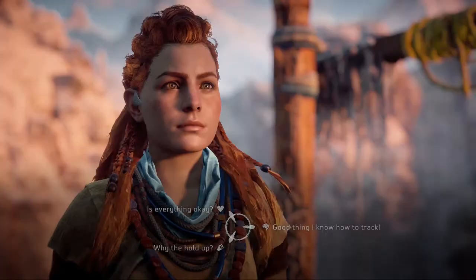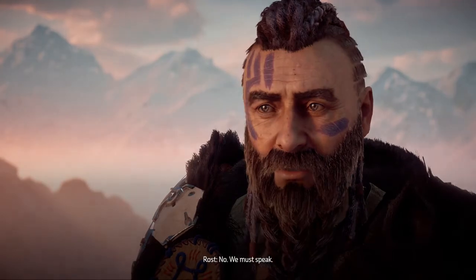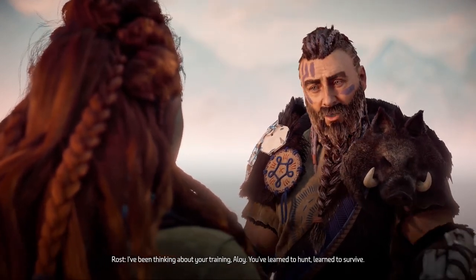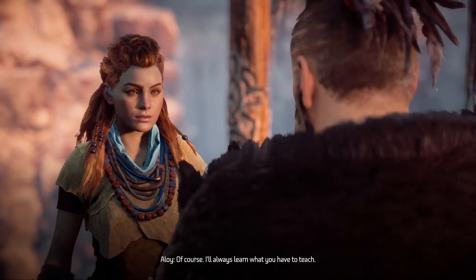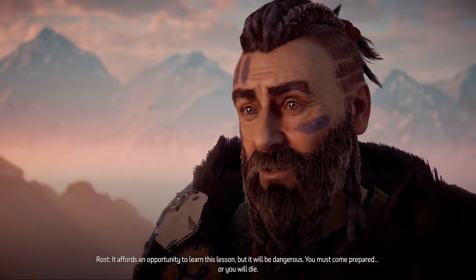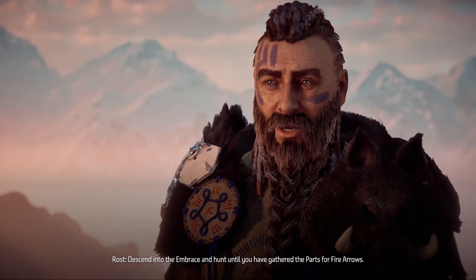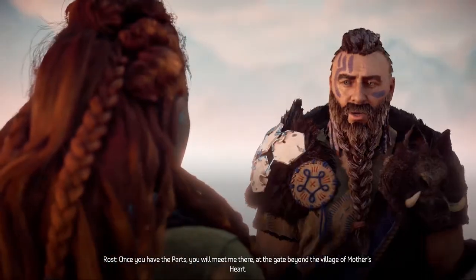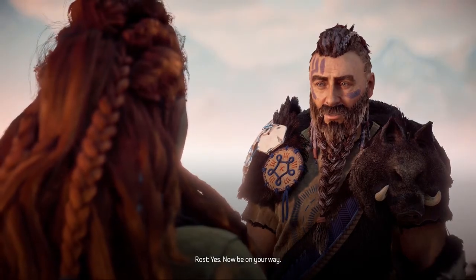Aloy, you're here. Did you want to be alone? No, we must speak. I've been thinking about your training, Aloy - you've learned to hunt, learned to survive. But I fear there's a lesson I failed to teach you. Would you learn it now? Of course - I'll always learn what you have to teach. There's been some trouble recently; it affords an opportunity to learn this lesson, but it will be dangerous. You must come prepared, or you will die. Descend into the Embrace and hunt until you have gathered the parts for fire arrows. Fire arrows? What kind of trouble are we talking about? Once you have the parts, you will meet me at the gate beyond the village of Mother's Heart. The north gate? At the edge of the Embrace? Yes, now be on your way.